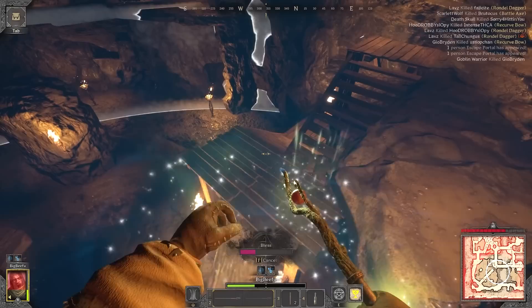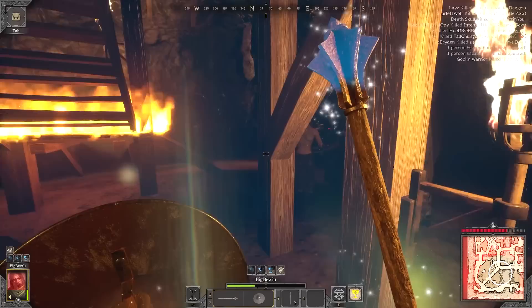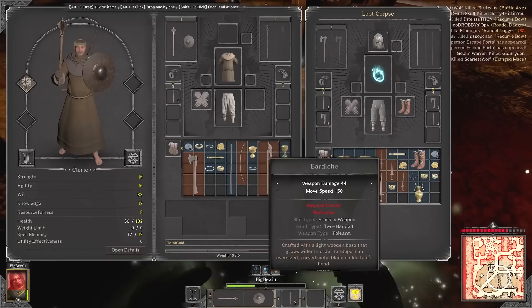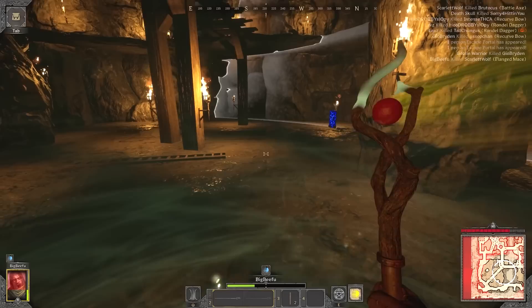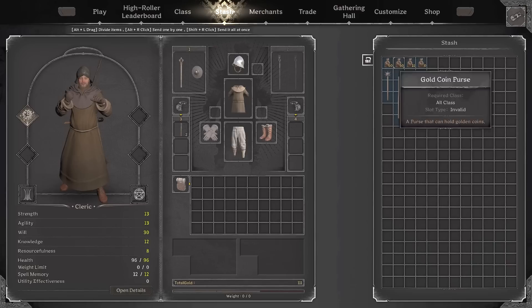My second run was not clean by any means, as you can see by my HP, but I did manage to kill one barbarian right at the end with a swift bonk to the head. Looting her, I found some green items I could sell, along with a helmet, boots, and some weapons to stash away. I had one goblin left, so I cast Protection just in case, and after I killed it I got away with a super good haul.